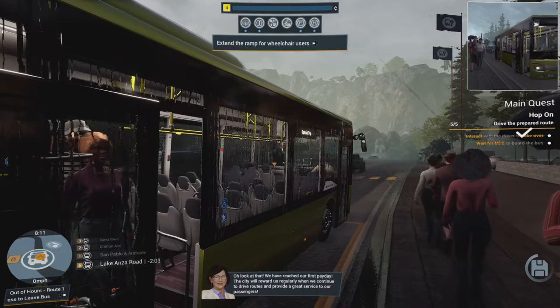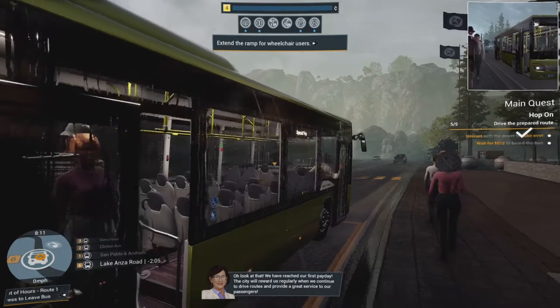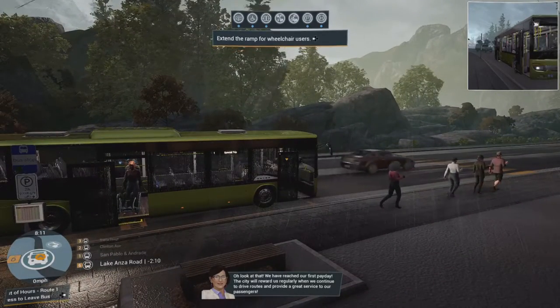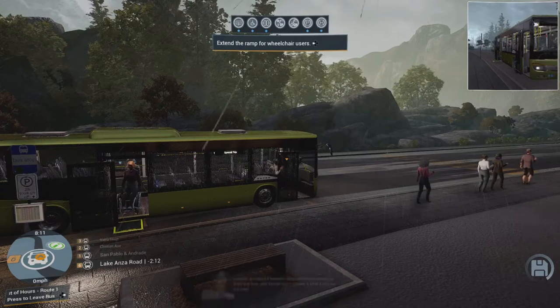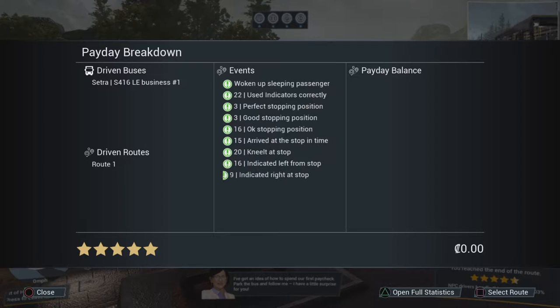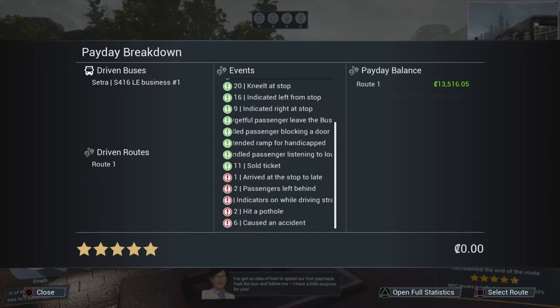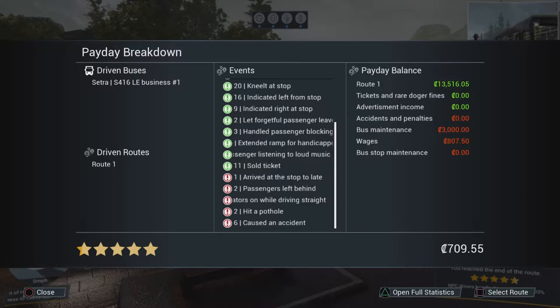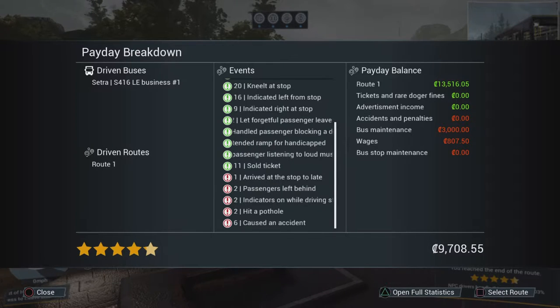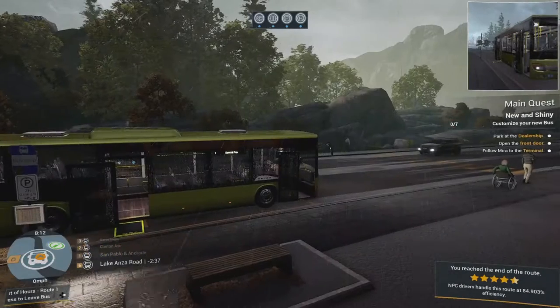It's our first payday already. Mira says: 'The city will keep rewarding us regularly, so long as we continue driving the routes and providing our passengers a great service.' Let's check our performance: arrived at the bus stop too late, two passengers left behind. Indicators on while driving straight, hit a pothole, caused an accident. How did I cause an accident? Oh well — at least I'm not dead.